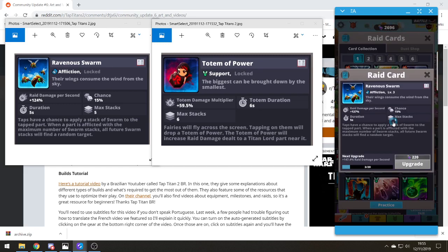Ravenous Swarm is an affliction card. It has a raid damage per second of plus 124%, 15% chance, 5 second duration, and stacks up to 5. Taps have a chance to apply a stack of swarm to the tapped part. When a part is inflicted with the maximum number of swarm stacks, future swarm stacks will find a random target. That might be quite good for stacking on multiple body parts.